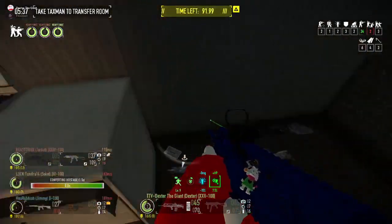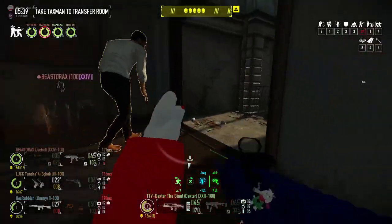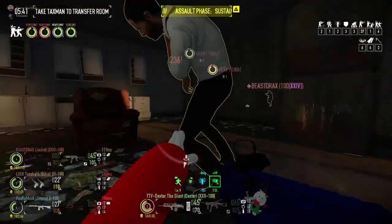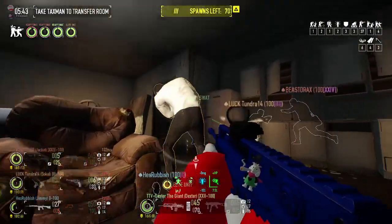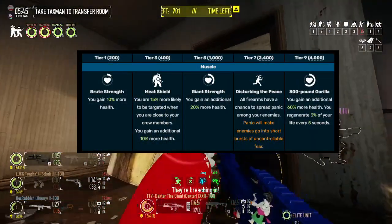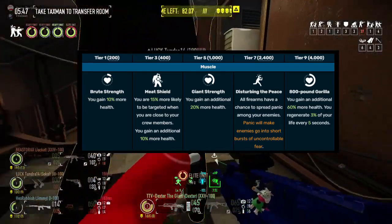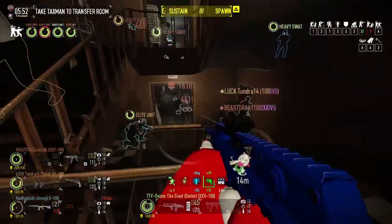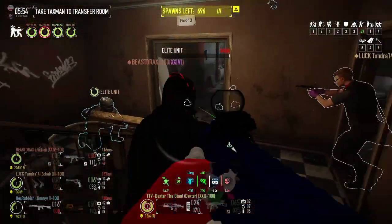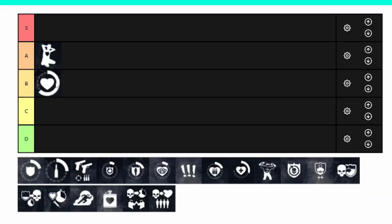Simple and true to the roleplay, Muscle makes you a hulking beast through pure health and sheer panic. Muscle has some pretty unique characteristics that you don't see around a lot — panic from loud guns, a higher chance to be targeted by enemies, and its own built-in passive health gain that's stacked with Hostage Taker. It may not be the most complex deck, but it will certainly make you feel like a powerhouse. B tier at the very least.